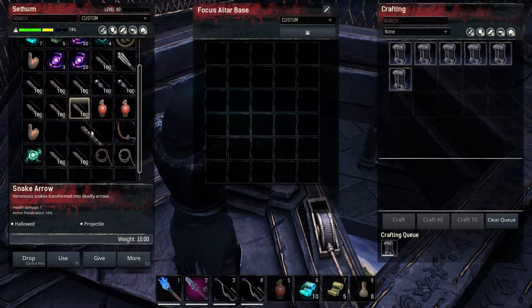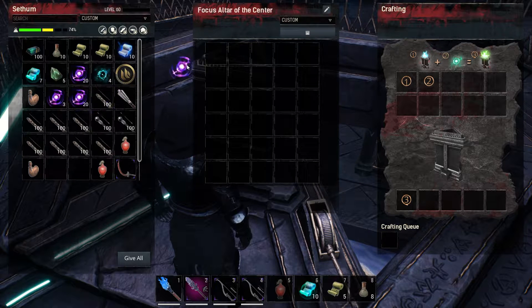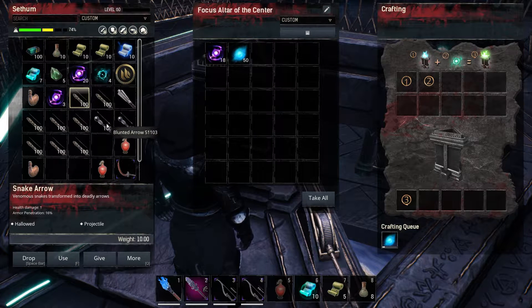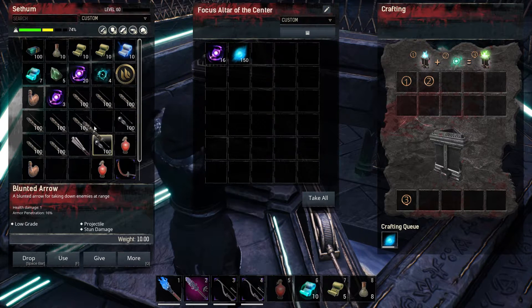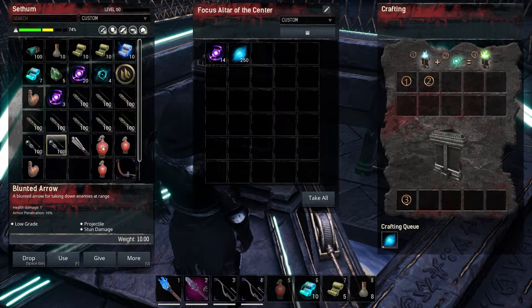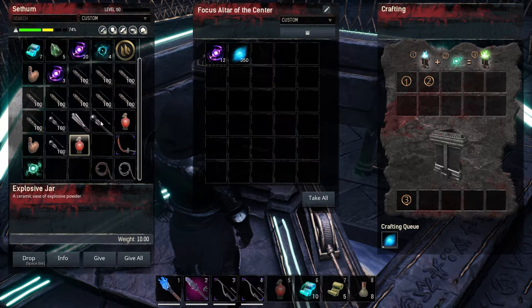We're focusing on the altar of the center - it's just the first one and we're waiting for it to craft. Whilst we're doing that, I'm making some room in my inventory. Once it's up, we're going to put in the greater question marks. You need a thousand of the swirling essence - we'll wait for that to happen.